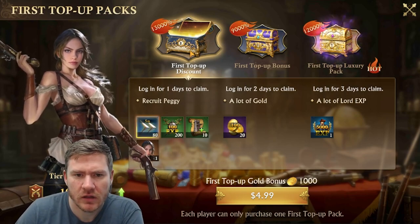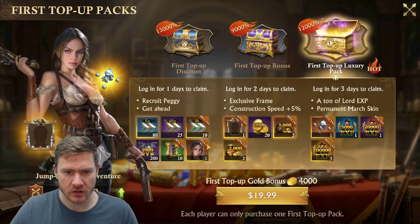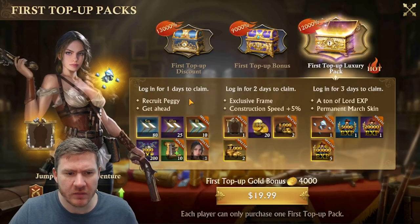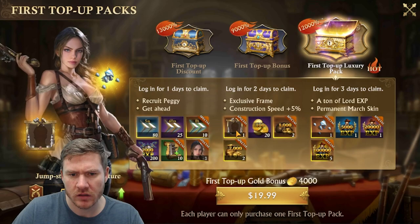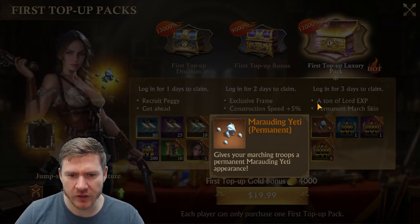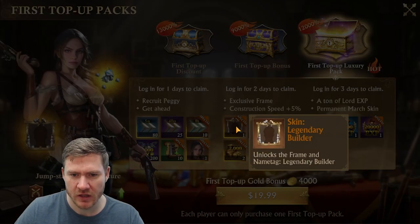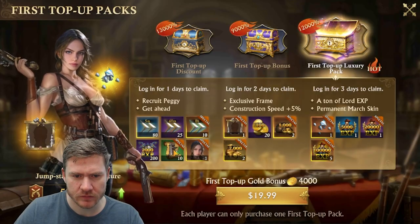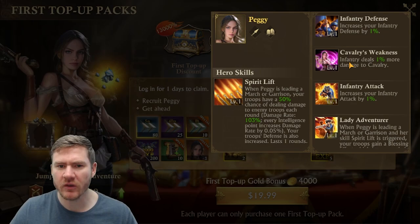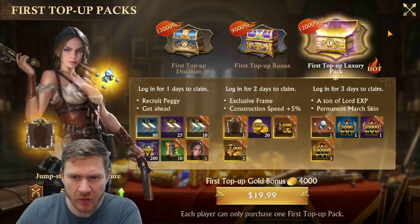What do we got here? First top up discount, first top up bonus, first top up luxury pack. What do we get here? Recruit Peggy — I thought we had Peggy. Lots of bonus XP. Marauding Yeti gives your marching troops a permanent Marauding Yeti appearance — that's kind of cool, skins for your troops. Artillery scroll, instant recruits 100 level one. Why is everything like we don't have her? Does that mean there's summoning, and would getting a dupe make her stronger?